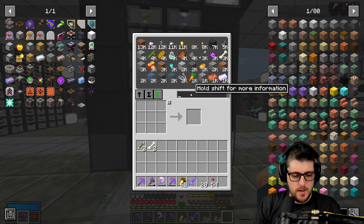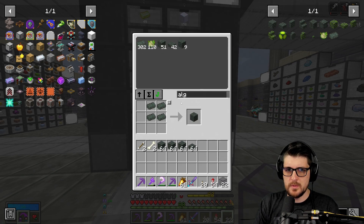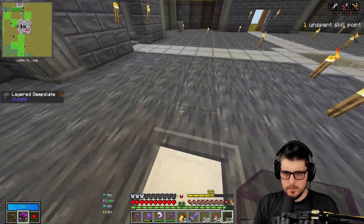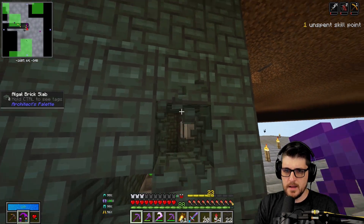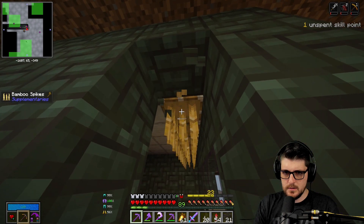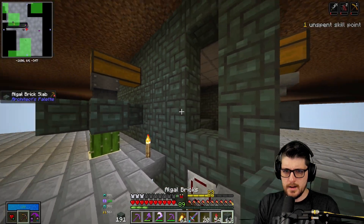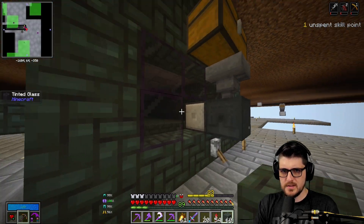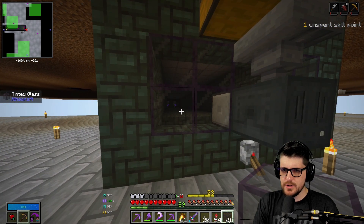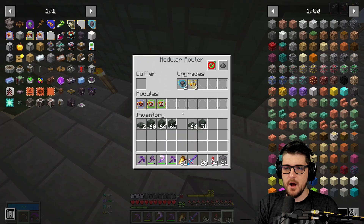I'm going to grab some tinted glass and fix up this thing real quick before I go building. I wanted to get rid of these spikes — these spikes are taking away from my access. I've got to figure out another method to kill the blitzes that go here. Now that we're one-shotting stuff, I think it's better because they don't rise. The blitzes were only rising because they weren't getting one-shotted, and then they were getting out of range.